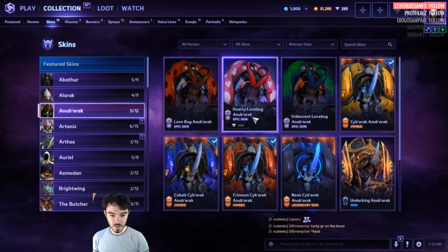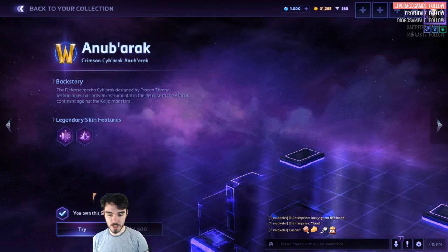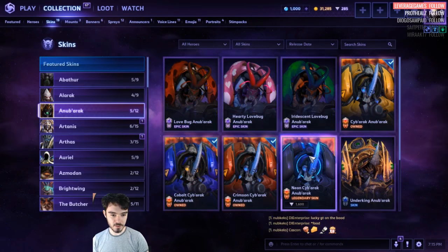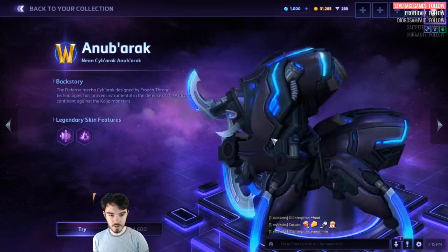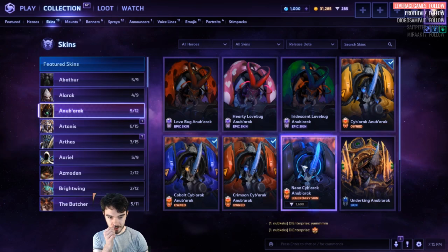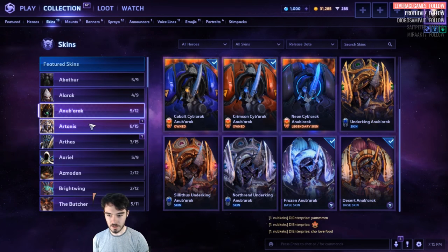Anubarak. This one is new — we got the Love Bug. We got Cyber Anubarak, that's normally very expensive actually. Then there's Neon. This is cool — themed abilities and altered voiceover, so that's like a pretty slick upgrade. We got Underking Anubarak and all that stuff, then regular stuff.